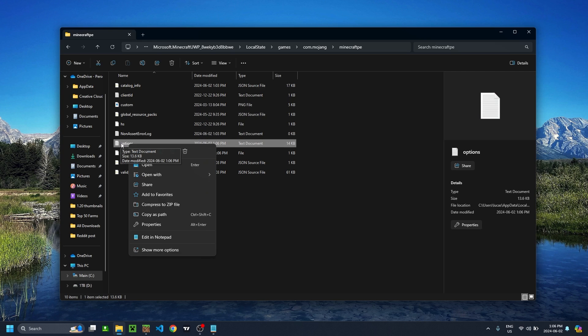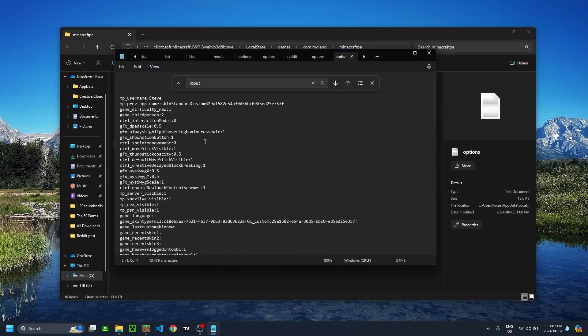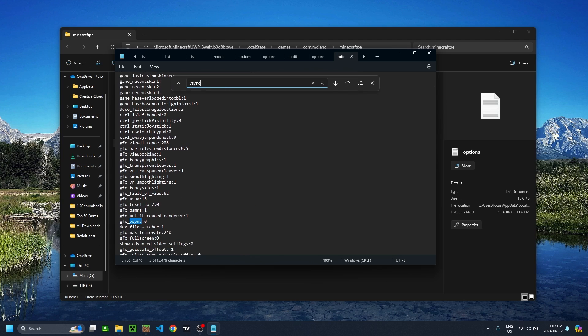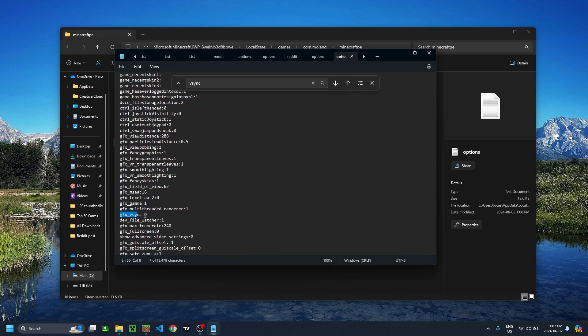If the text file doesn't show up, you can just right-click, go to open with, and use your notepad. Double-click the file. Now, hit Control+F to search for a word and type Vsync, then hit enter. You should see something that says GFX Vsync with a one — you're going to want to change that to zero.